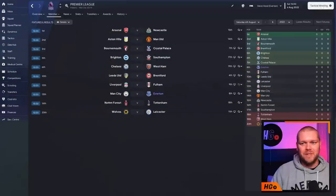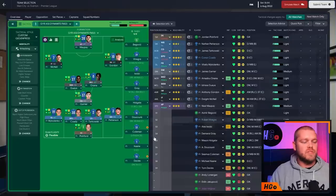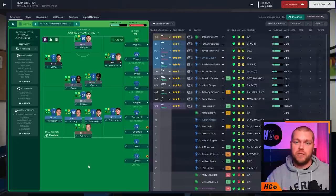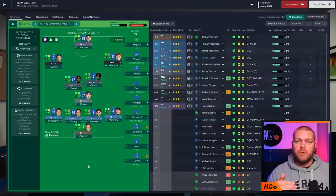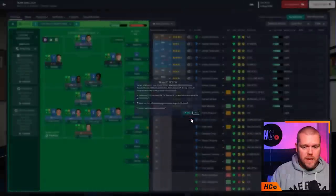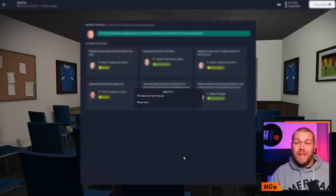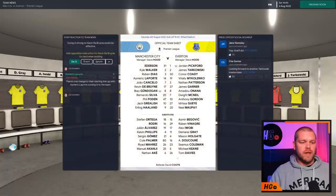We're here. First game of the season - we are taking on this Manchester City team, playing as Everton with a 4-3-3. I'll be switching formations as we move forward, throwing different things at the AI to see if it can handle different shapes and tactics. I'm going to be more aggressive, then more defensive, to see what we can do against this system. As long as we keep the AI guessing, that's the main thing.